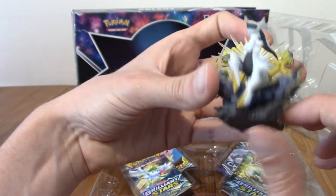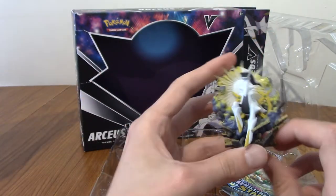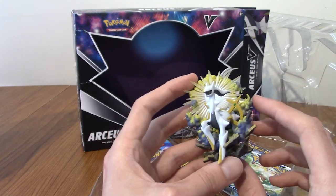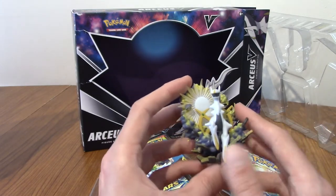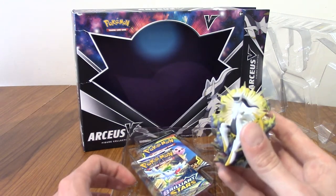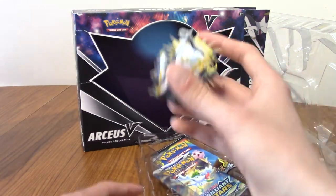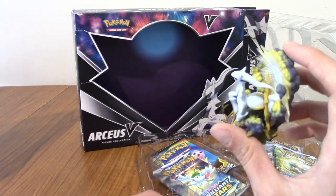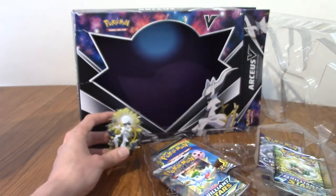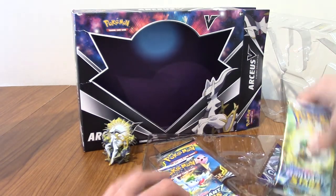It is time for a look at the Arceus figure - it's a bit bigger than I expected. It's a very nice figure. That's on the back as well - it's kind of like a smoke motif. And here he is appearing from the smoke, from the astral radiance behind him. The Pokemon card company always makes dynamic figures - it's never just Arceus standing there, he's always doing something. I'll put him in the background as we open the packs. So we've got four packs.